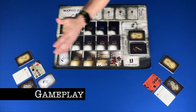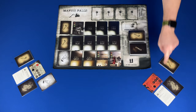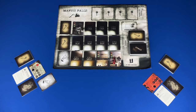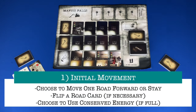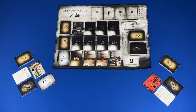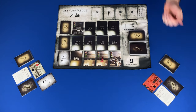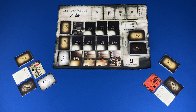Now let's take a look at gameplay. A game consists of a number of turns until the winning condition is met — either escape, when all players are at the end of the road, or death, when a player has died. A turn consists of six steps. Step one: initial movement. You may move one road forward or stay on your same space. If conserved energy is full, you can discard all four conserved energy cards to move an extra road space or heal a wound. When using conserved energy to move, you must move two at one time. Also, if you move onto any ambush, you must discard that many action cards from your hand and take that many wounds. If you pass through an ambush card using the conserved energy movement, you do not lose cards or gain wounds.